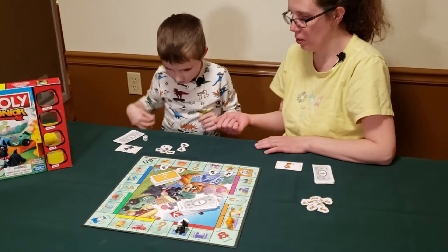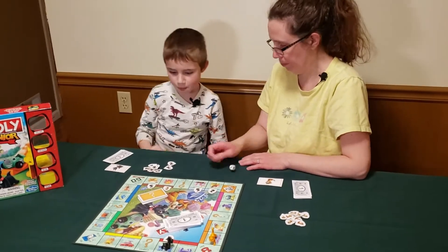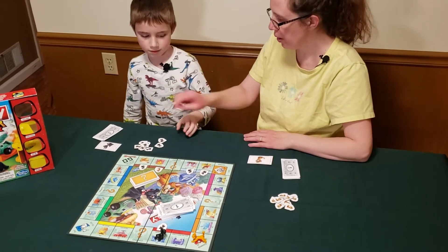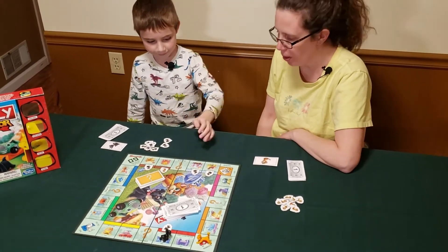So now my turn is over and it's little Hazel's turn. Eli rolls a one and lands on free parking — his turn is over. That's all he can do.